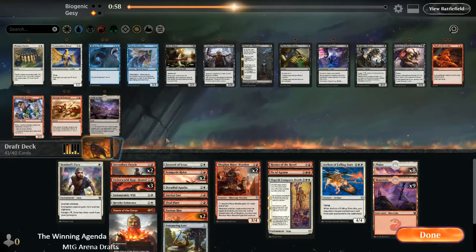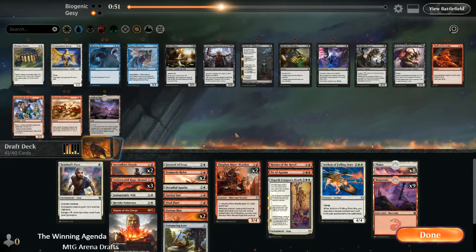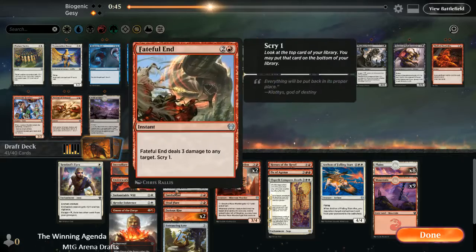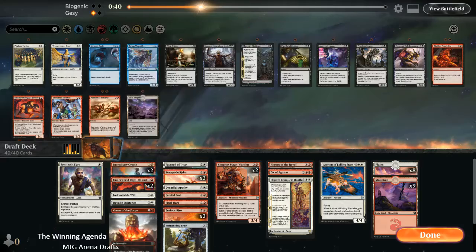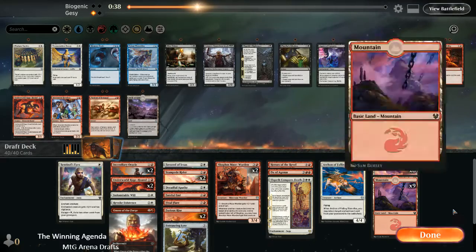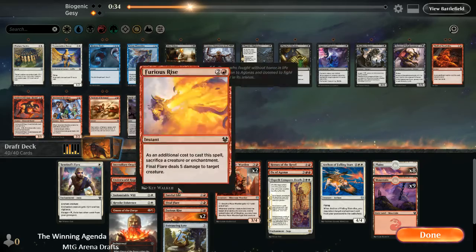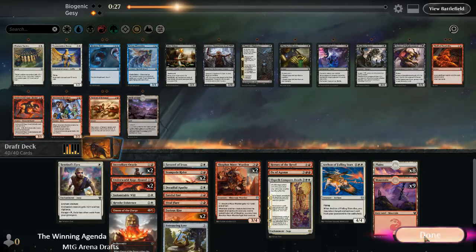I'm not actually sure about cutting the Rage Hound, because I didn't see heaps of creatures. There was a Manta Triton, which I'm totally happy to trade with using the Rage Hound. But I think it probably still is the Rage Hound that comes out — Stampede Rider is still better overall, better than the third Rage Hound anyway. So let's go with that.